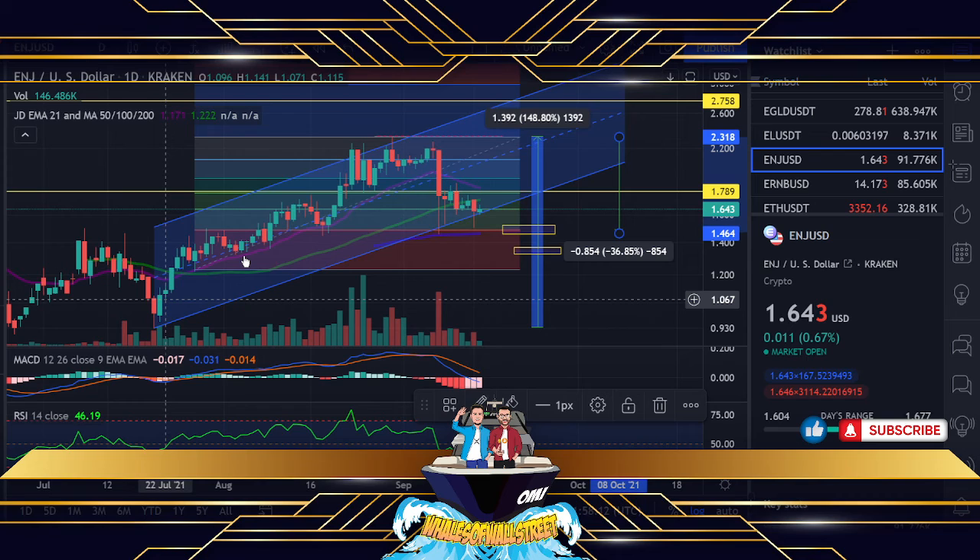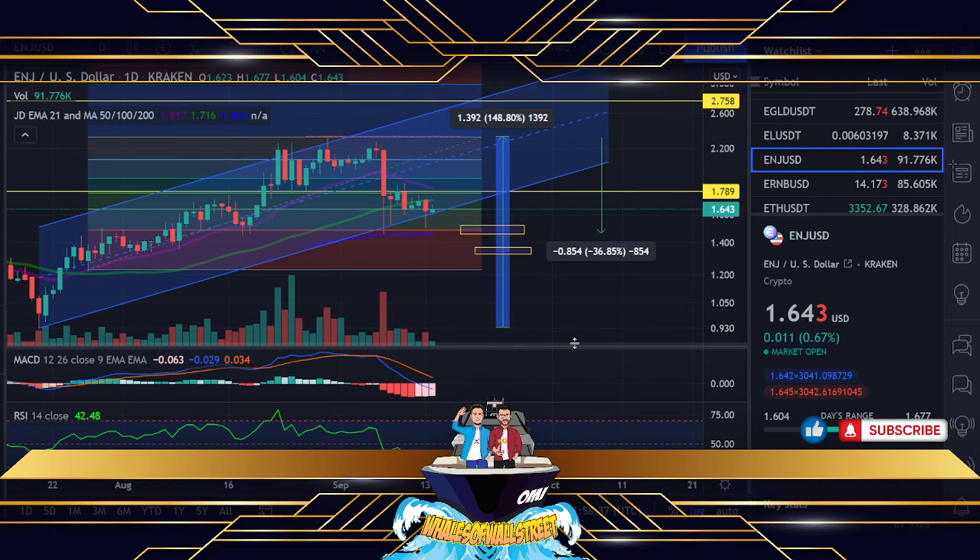Some people are shouting out some ridiculous numbers, but I genuinely believe we can get to maybe $7 to $9, possibly $10, with $7 being a key target for Enjin in this bull run. What do you think? Let us know in the comments your price prediction for 2021 into 2022 as this run concludes toward the end of the year. Let us know if you're holding Enjin too — we massively appreciate the feedback and comments. We'll wrap up there, thank you so much for watching, and we'll see you in the next Enjin update. Take care, bye!